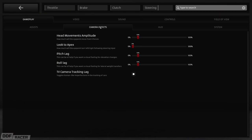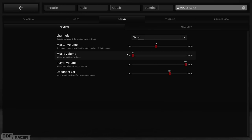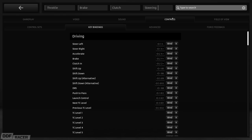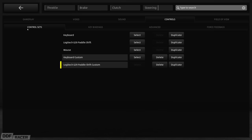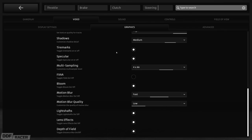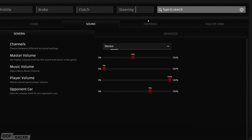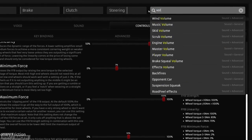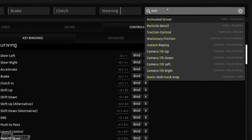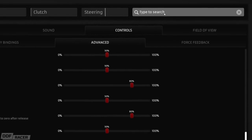You may have already seen glimpses of this, but the menu and UI system which was previously used for the car setup menu has now been expanded to the options menu and the in-session menu. Everything's got a sleek new dark mode look, with the options being laid out in a much more sensible arrangement. You can even search for a specific option at the top right of the menu, instead of going through all the different menus trying to track down one little setting.